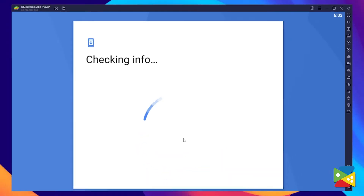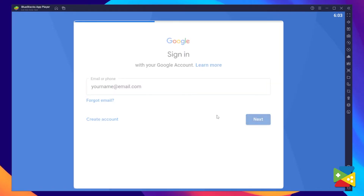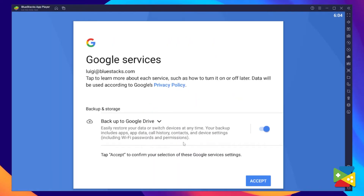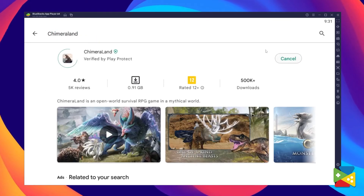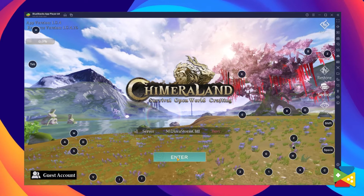Now what we need to do is log in to your Google account. You must provide your email address and then your password, and proceed to agree on everything that shows up. Once you're done logging in, you'll be automatically brought to the Play Store, where you can search for Kymeraland in the search bar on the top. Just click on install, and once installation is finished the icon will pop up on the home screen. Just click on it and you're all set to start playing.